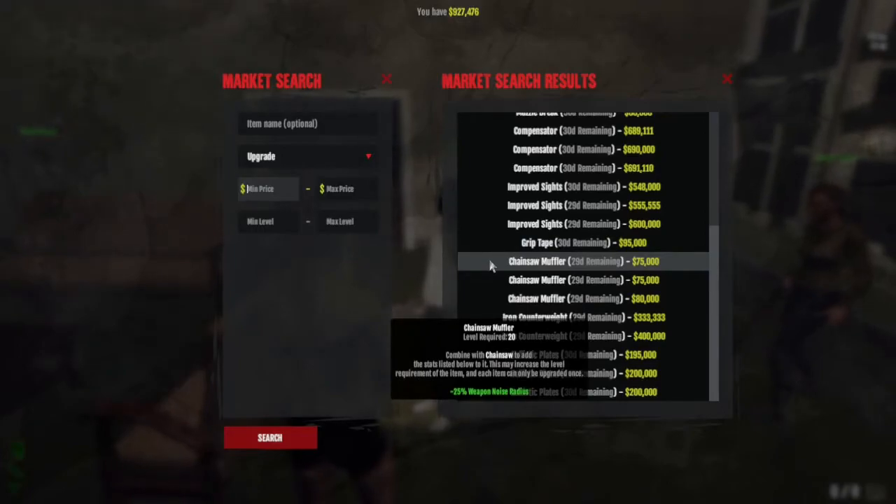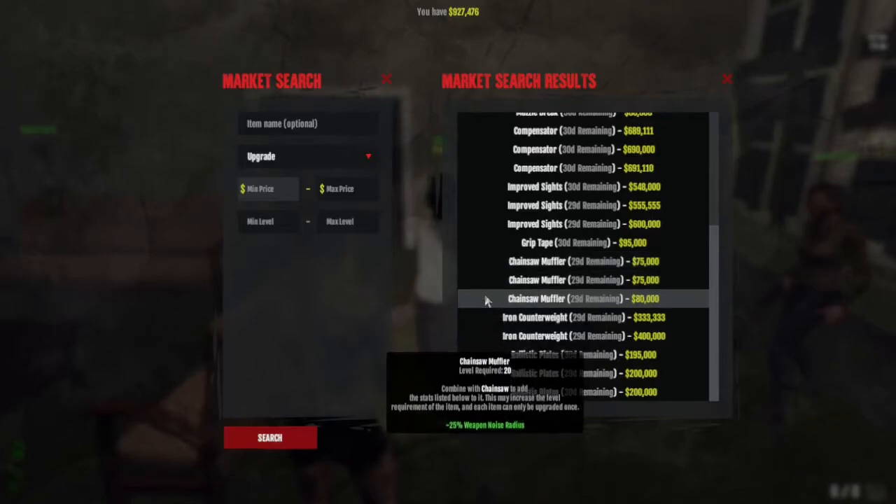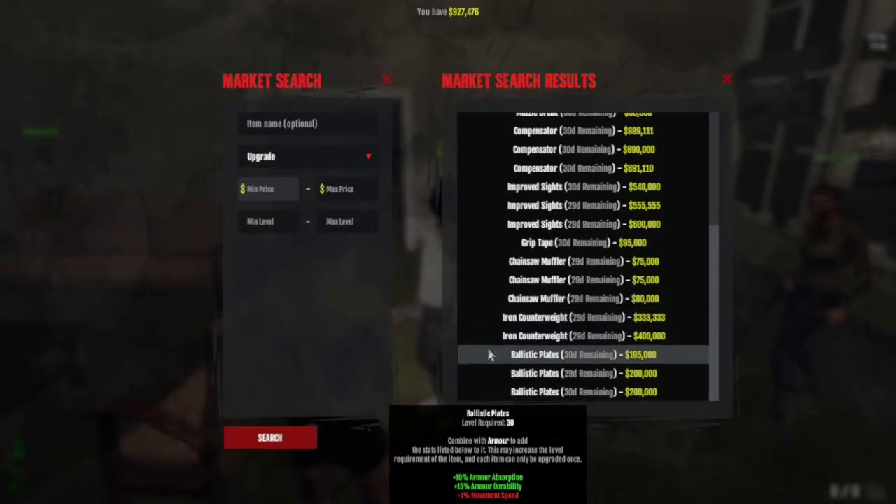Improved sights: plus 10 weapon minimum accuracy, plus 10 weapon maximum accuracy. Grip tape: plus 10 weapon aim speed. Chainsaw muffler: minus 25 weapon noise radius. Iron cutter weight: this one is for melee, plus 10% weapon attack speed. And the last one — ballistic plates: plus 10 armor absorption, plus 15 armor durability, and minus 1 movement speed.